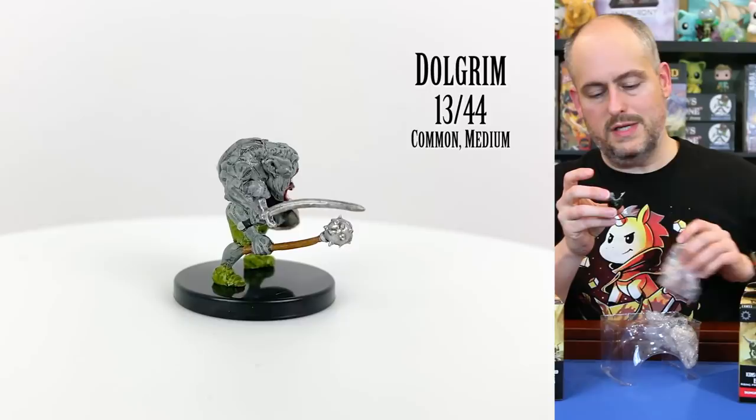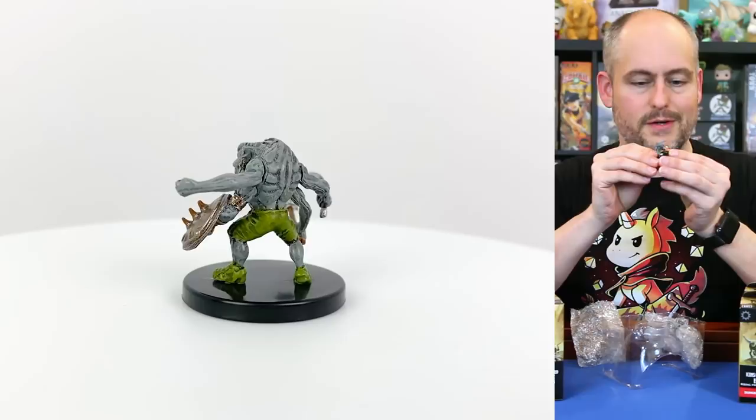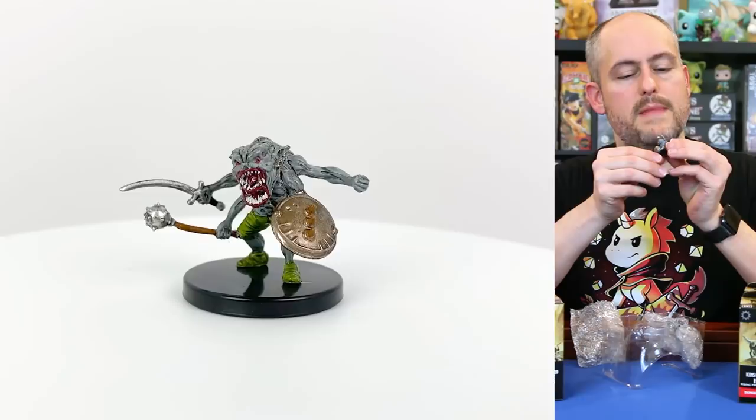This is a dolgrim. It is one of those evil amalgamations where they took two goblins and forced them together to make this evil little creature. It's nice to get a shield, a sword, and a mace. The shield's just a little bit bent, but otherwise it came across pretty well.